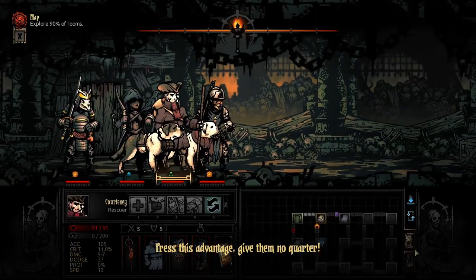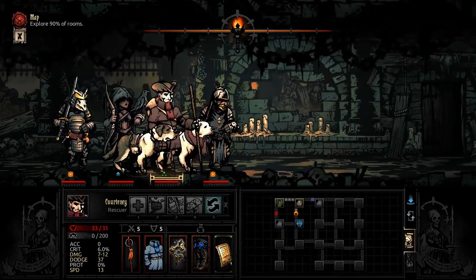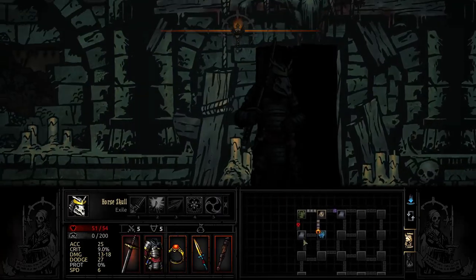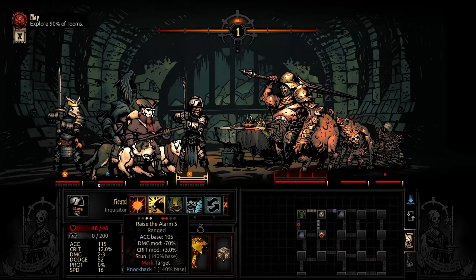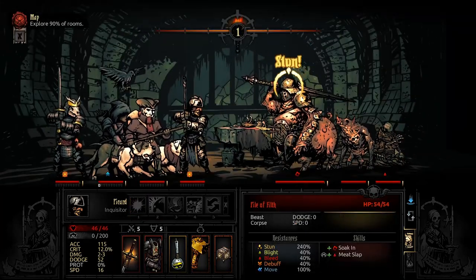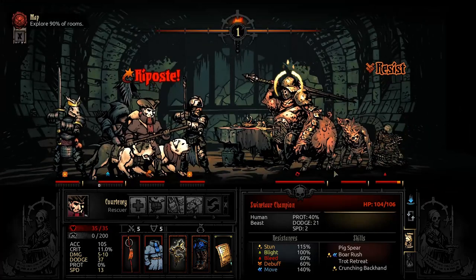Like I just said while we were loading into the mission, the Exile is actually quite simple to play in this mode: flank and then kill. I don't really care about you, honestly. I'm glad that I didn't move because I need to kill this guy quickly as well.